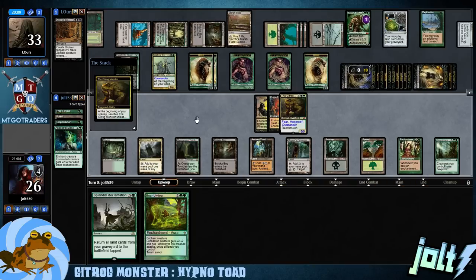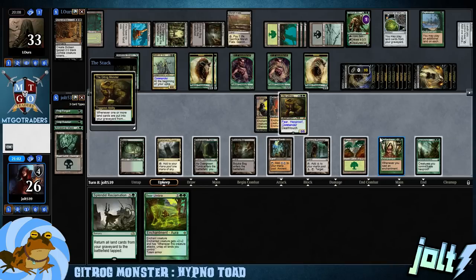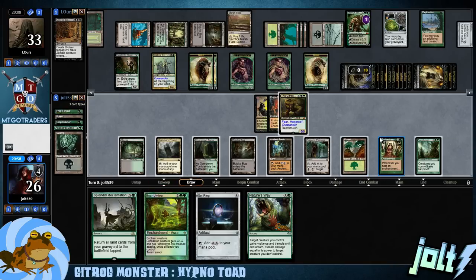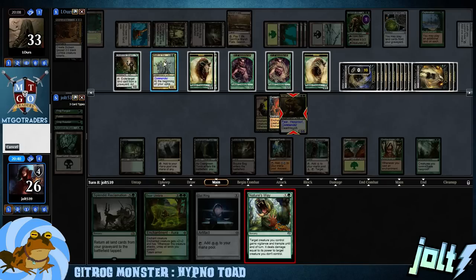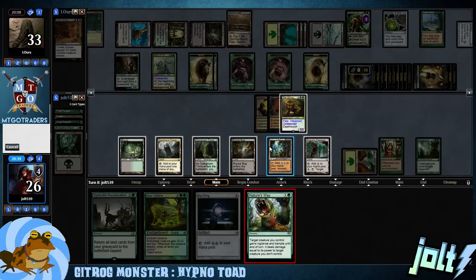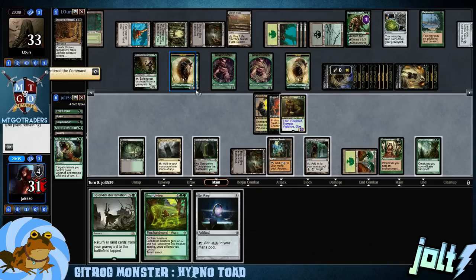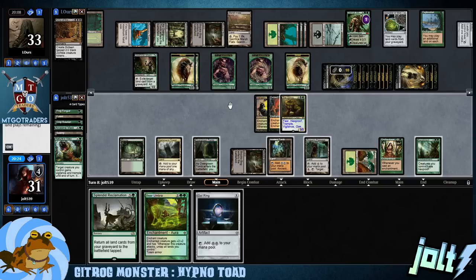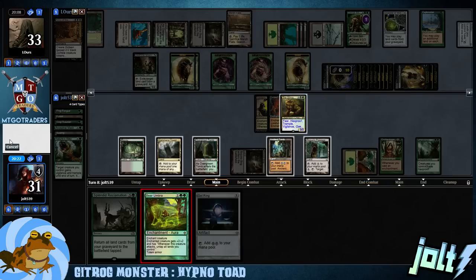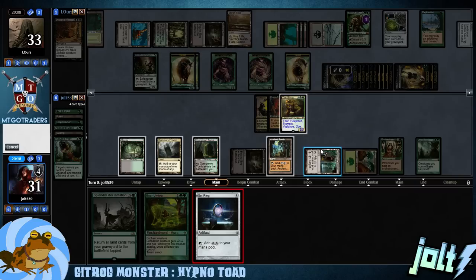We're going to sacrifice a land — we're okay on black mana, sacrifice this one, and we're going to draw another card. Soul Ring, Nature's Way. Target creature you control gains Vigilance and Trample until end of turn and deals damage equal to its power to target creature you don't control. Let's go for Nature's Way and choose Nath over there. Bajookabog — so we're going to gain that life, go back to 31. Get down Bear Umbra. With Fear, I'm pretty sure Fear is artifact or black creature and there's only one black creature out there. So let's go ahead and go Bear Umbra on Gitrog.